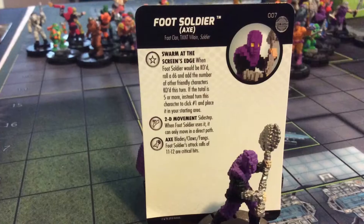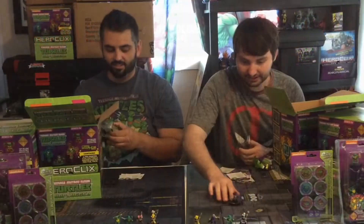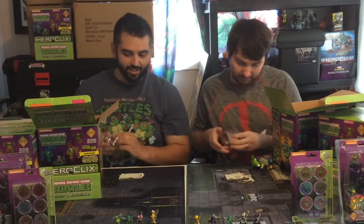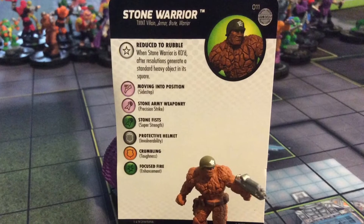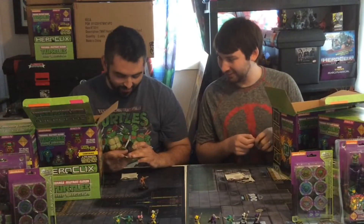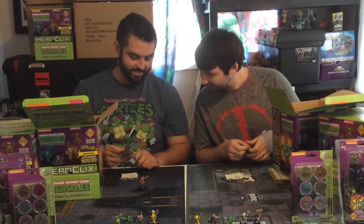I got a Foot Soldier with the axe, number 7 - just a regular Foot Soldier, not the elite. Guess what? Stone Warrior, number 11! I know we're going to get the general, so we're going to get an army of these guys. That is pretty cool - 45 points, he's got a really good dial.